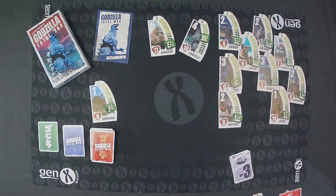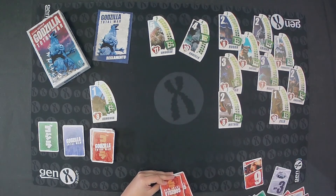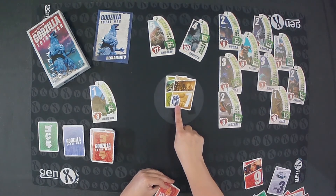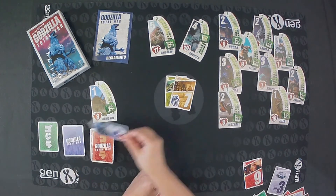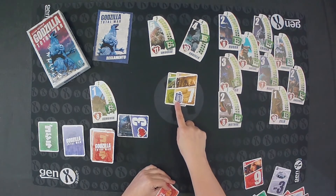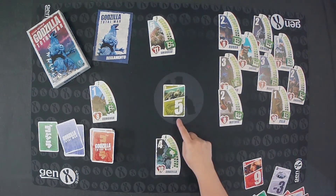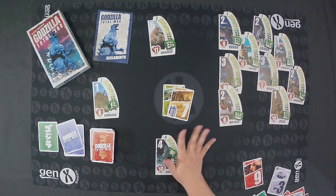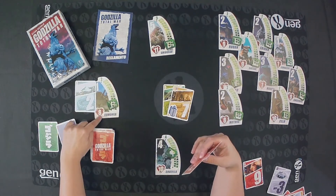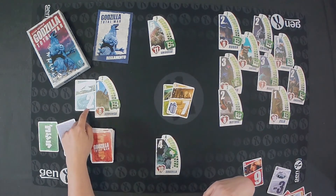We also have special building cards. These work the same way — when someone throws a card to hit, for example a 5, you can respond with a building card with a 7. Every time a building comes up on the table, we take one of these cards and put it face up on the table. The next Kaiju that loses, in addition to normal damage, will also take that card. In this example, Godzilla throws a 5, Mothra throws a 7, and Kumonga has nothing to hit back. Kumonga must take a card from his hand and assign it as damage. The player who threw the last card gets the victory points.